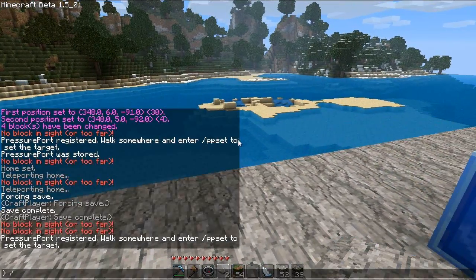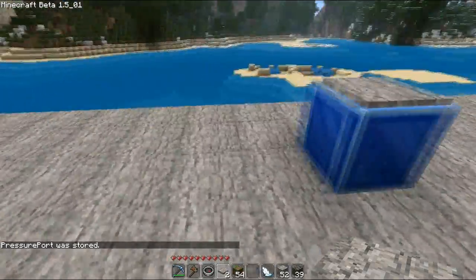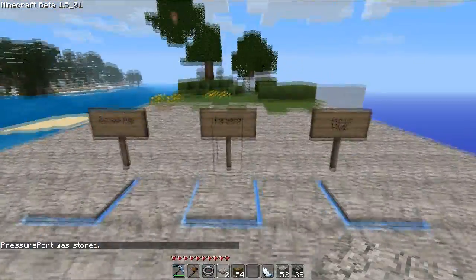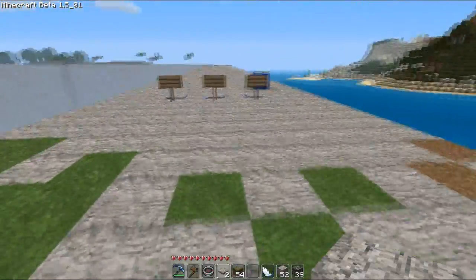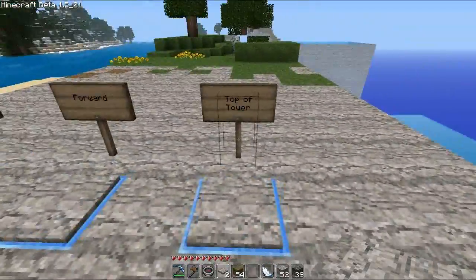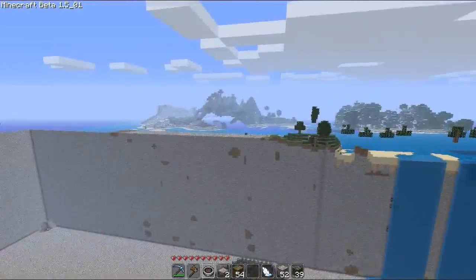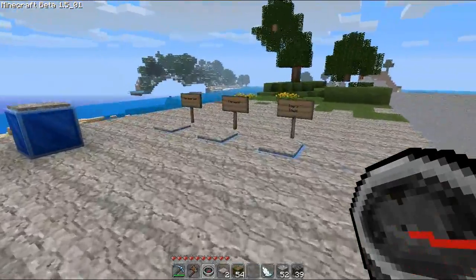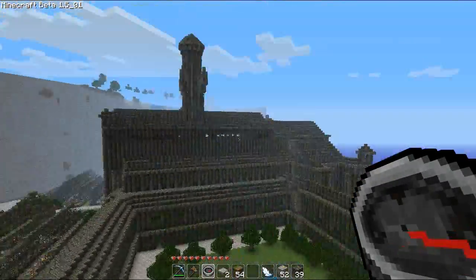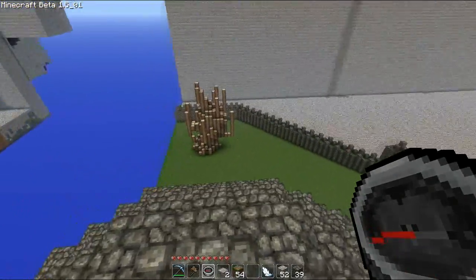Walk somewhere and hit ppset. If you type ppset, it'll store that pressure point wherever you are. So if I step on that it'll take me there — like this one I have set to just forward right here. This one at the top of the tower will take me up on top of the tower, and this one across the map will take me over to the other side right here next to the tree.